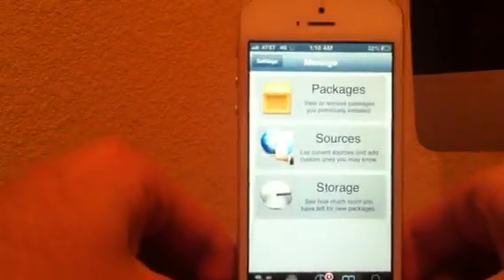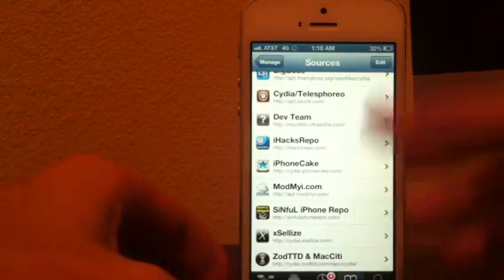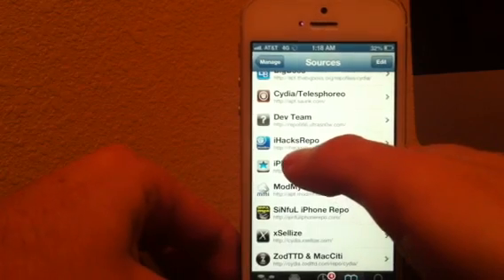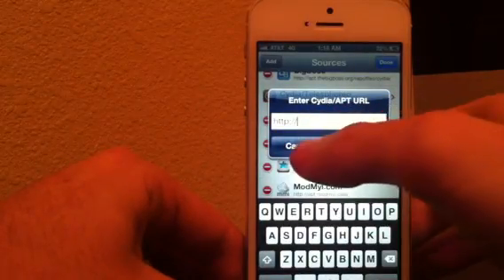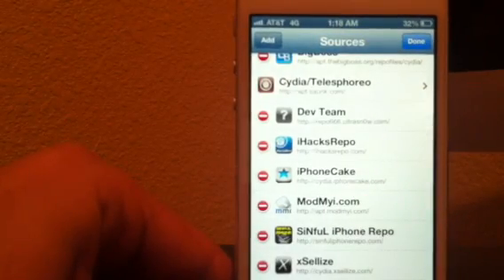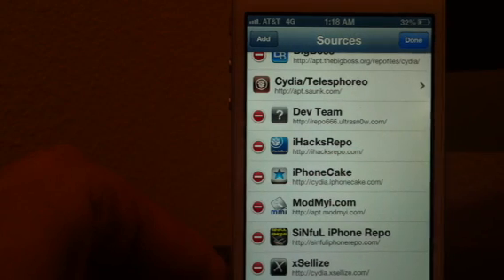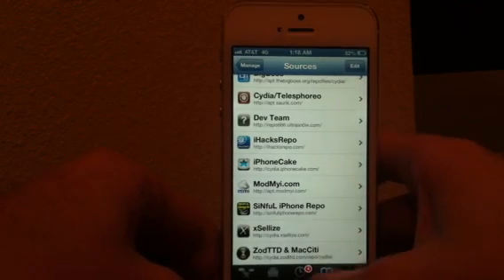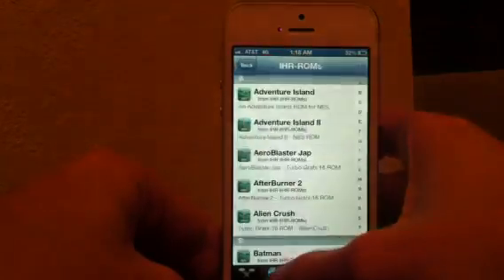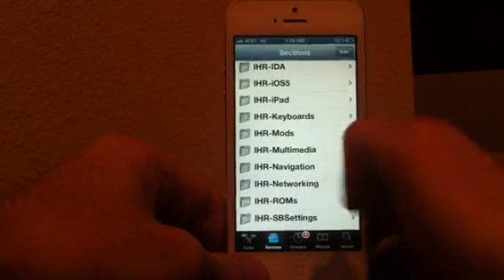For the next step — getting the actual ROMs — getting the emulator isn't hard at all, it's trying to find the ROMs that actually work with it. So you're going to go into Manage at the bottom, right next to Search, and go to Sources. The source you need is ihacksrepo.com. You would go to Edit, Add, and type in ihacksrepo.com exactly — I-H-A-C-K-S-R-E-P-O dot com. Type that in and let it refresh. After you download that source, go to Sections at the bottom, right next to Featured on Cydia, and scroll down to IHR, which stands for iHacks Repo ROMs.